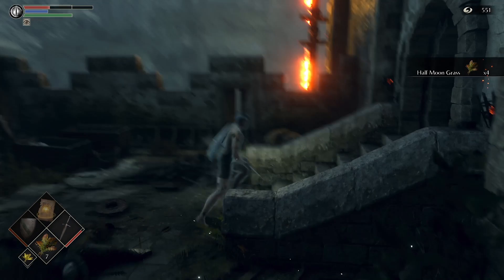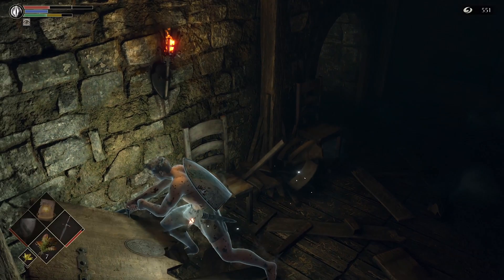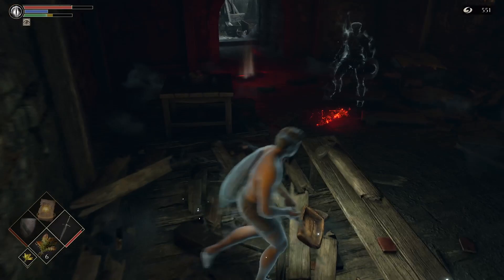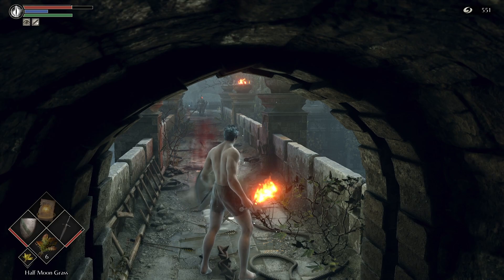Hey everyone, my name is Jordan, also known as the Scheming Skeleton, and today I brought you a Demon's Souls PlayStation 5 video. This video specifically covers how to easily kill Old King Doran at the very beginning of the game. Right when you start out, you can head to Doran's room after you get the Mausoleum Key from Ostrava, head right here, open the mausoleum, and defeat him.